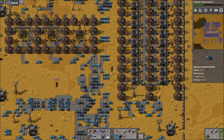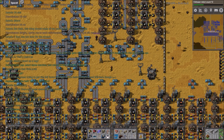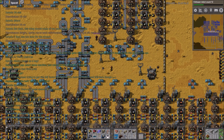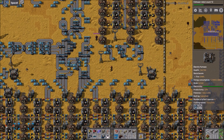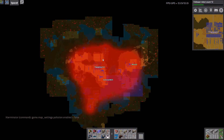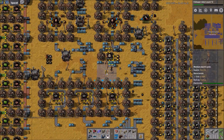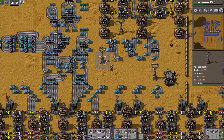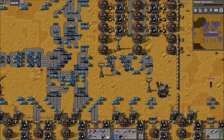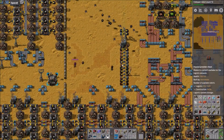We can't do this at anything less than 60 UPS in real time - that would be ridiculous. Hopefully this doesn't break everything. What that command should do is stop pollution from generating - we'll have to wait for it to dissipate but it shouldn't take long. It didn't throw an error, so we'll see.